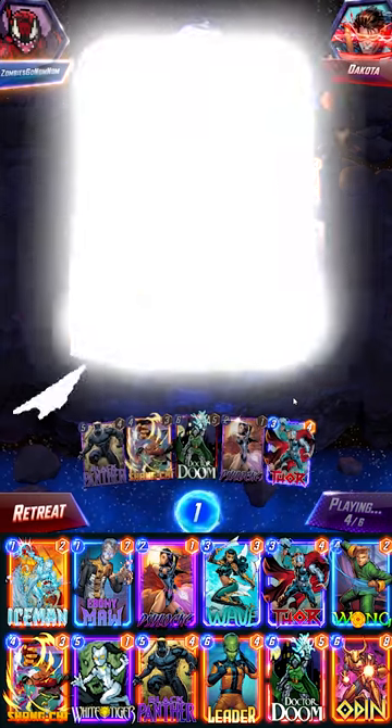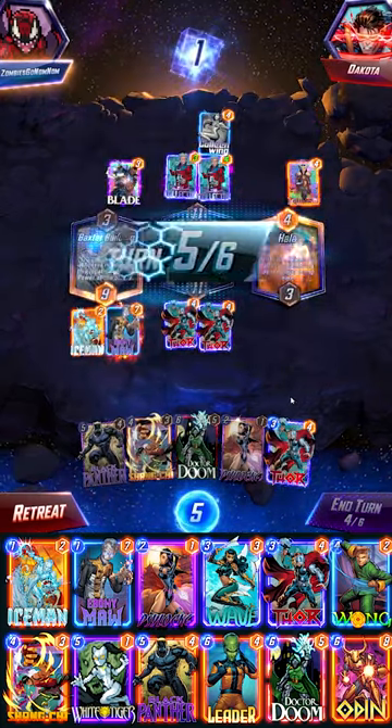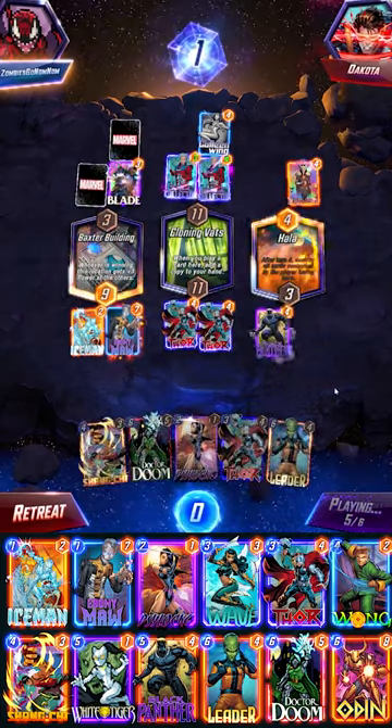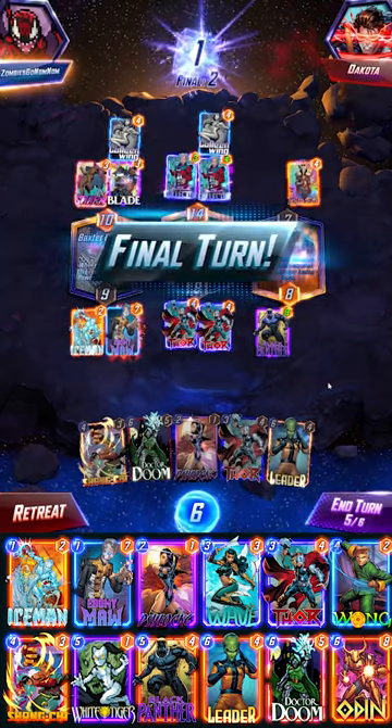They're gonna do the same with Collector and get Colleen Wing, discard another card, and play Lady Sif on the right. We're going to put down our Black Panther in the right lane for some decent power as they go with Swarm and Colleen down left.